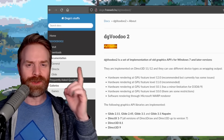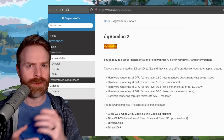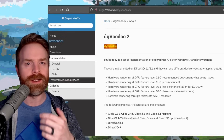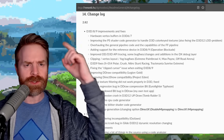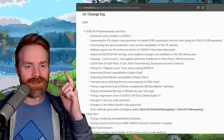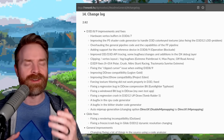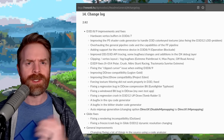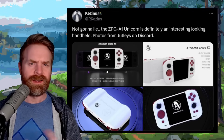Next up, we're talking about DG Voodoo 2. At a high level, this is a graphics wrapper that converts old graphics APIs to Direct3D 11 or 12. It's for Windows 7 or greater and just got a brand new release. Version 2.7 is a very popular version, but at the time of filming, version 2.8.2 is the latest. This update is huge — it contains a number of bug fixes and a massive overhaul of the general pipeline code and the capabilities of the FF pipeline. If you play old PC games, DG Voodoo 2 is worth checking out, and if you've already got it, it may be worth updating to version 2.8.2.